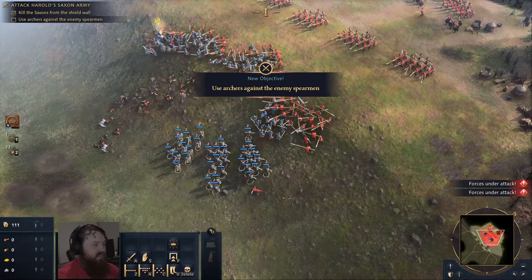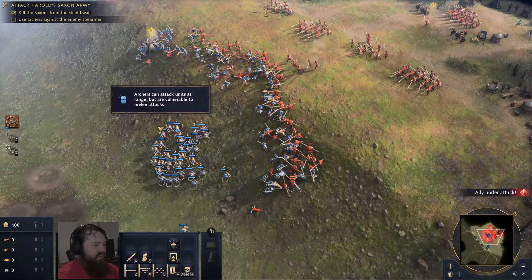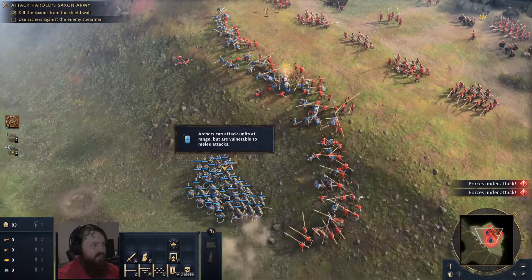Shoot the spearmen, let's get some distance. Keep that wall there — don't let them come any closer. Protect the archers. Oh, there's more archers, get in there! We got this, team. Keep that wall sturdy. Norman Men-at-Arms reinforced William's army.